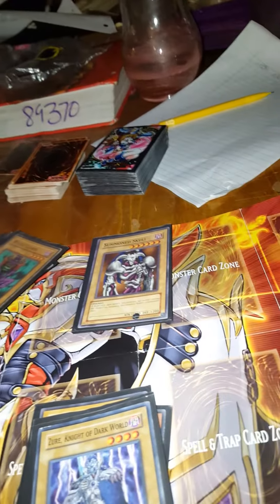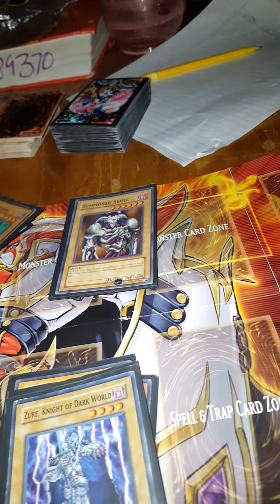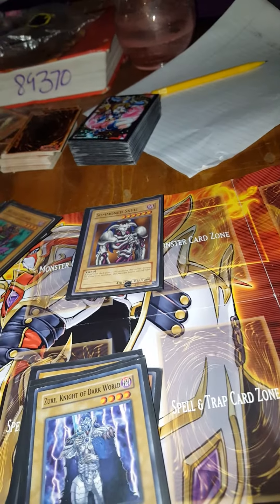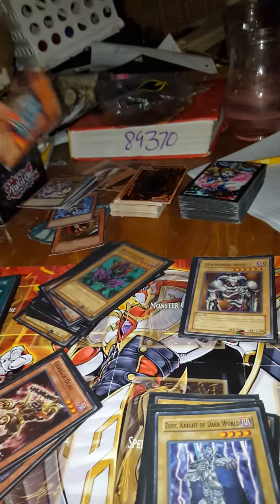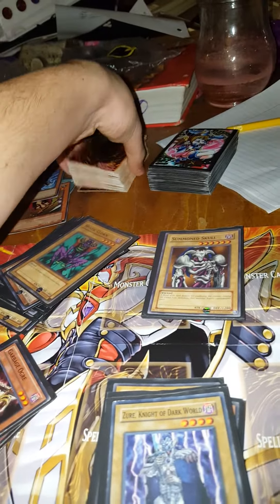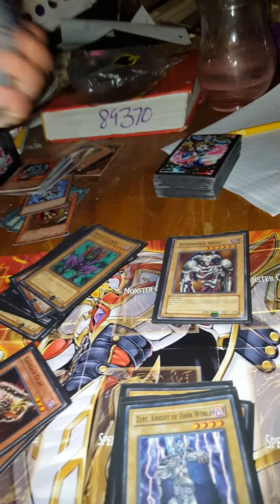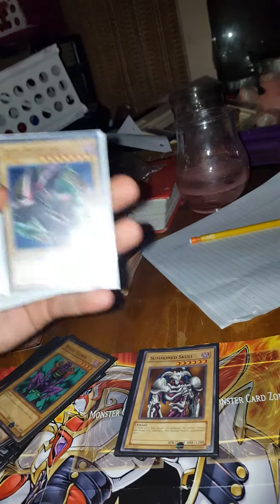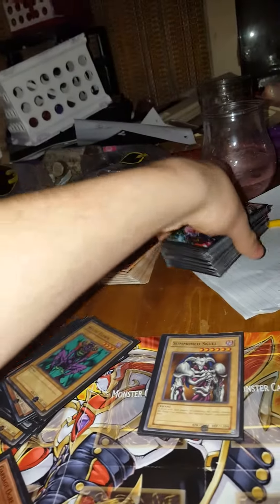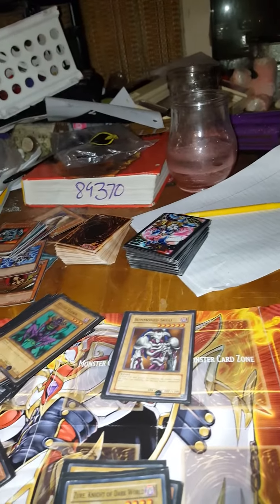This one right here is my Toon deck — still a prototype I'm working on. This one I'm working on is an XZ's deck, and this one over here is a Spellcaster deck. It is not primarily composed of Dark Magician, but that is the most recognized card I would say that is in that deck.